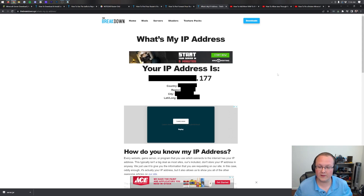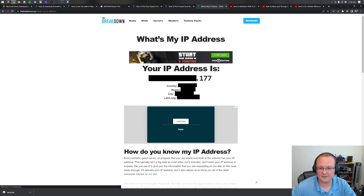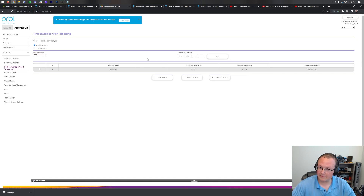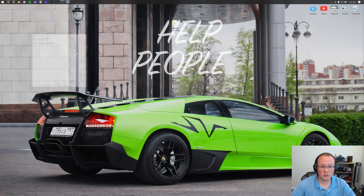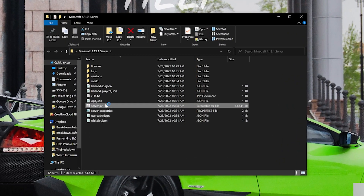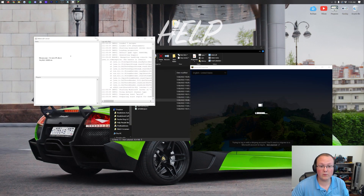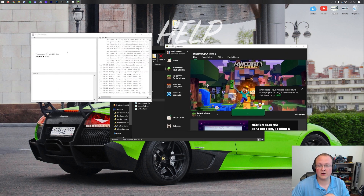If you want to host a server publicly, that's why Apex is here — start a server with Apex Minecraft Hosting where it can be public or private and you don't have to worry about security or hardware. Now, highlight and copy your public IP address. Come back to your router — if you had an external IP address field, paste that in and save your port forward. Now let's minimize the browser and start our server.